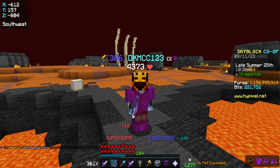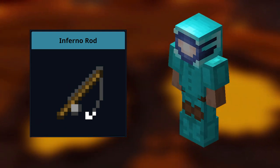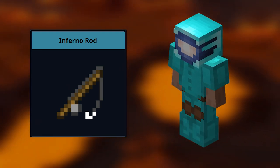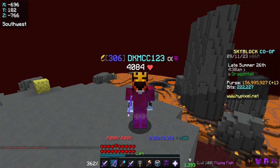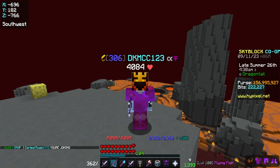Now that we've covered the basics, let's talk gear. To break into netherfishing, I recommend having at least an inferno rod and thunder armor, which require fishing 30 and fishing 36 to use. However, this guide is about max level fishing, so I'm not going to spend a ton of time on low level fishing gear.